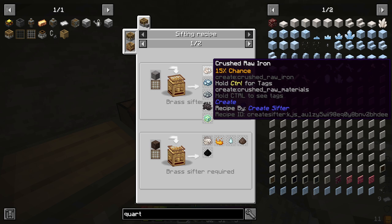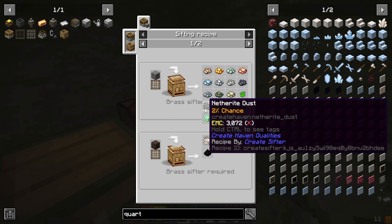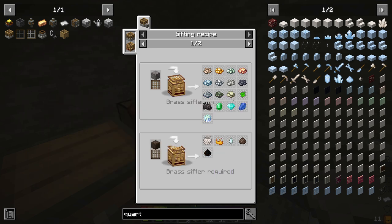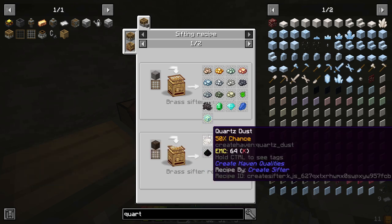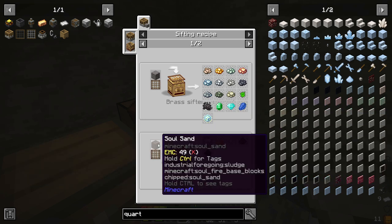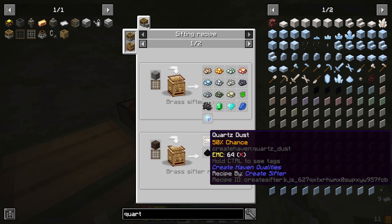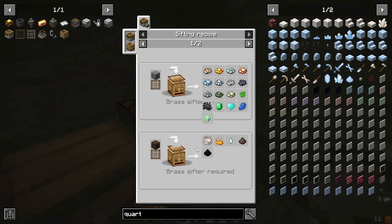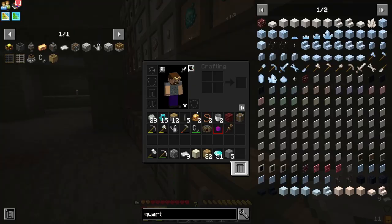When we do gravel, we will get crushed raw iron and all the materials, as well as netherite dust, straight to emeralds and diamonds and lapis lazuli. We can also run soul sand through that and get quartz dust, as well as ghast tears and flint dust. So that's one of the reasons why I want to get an advanced brass mesh.